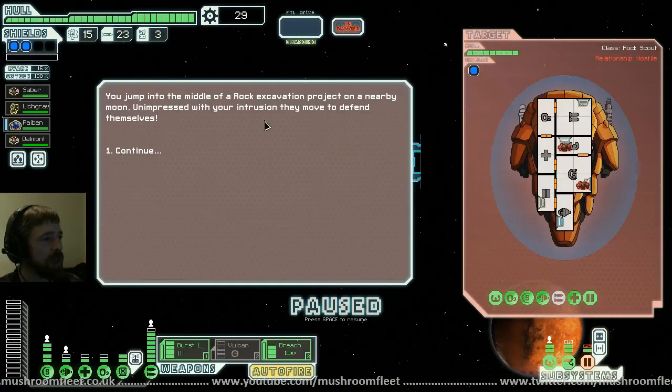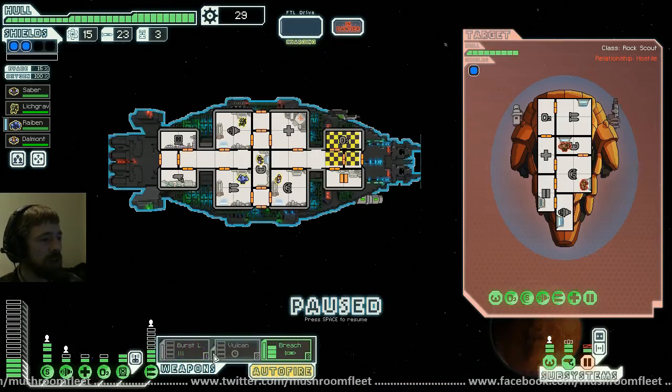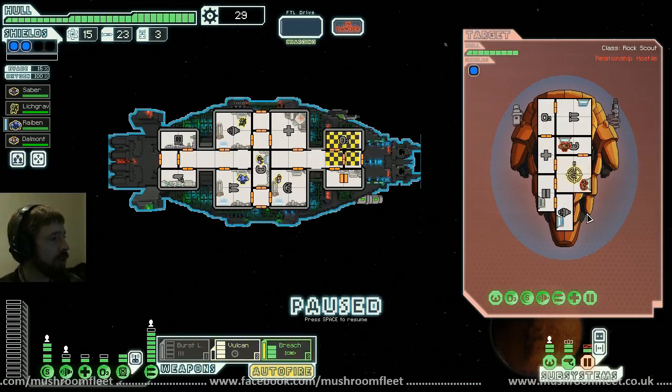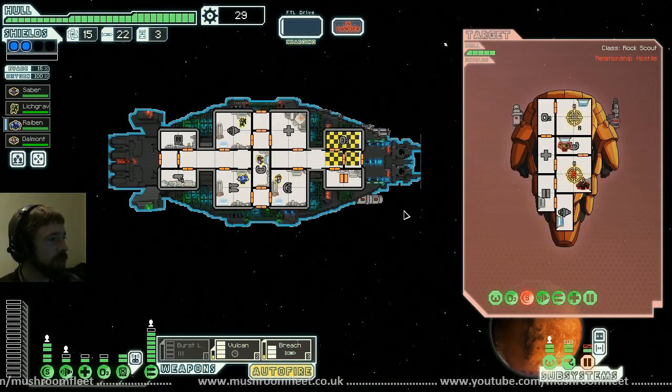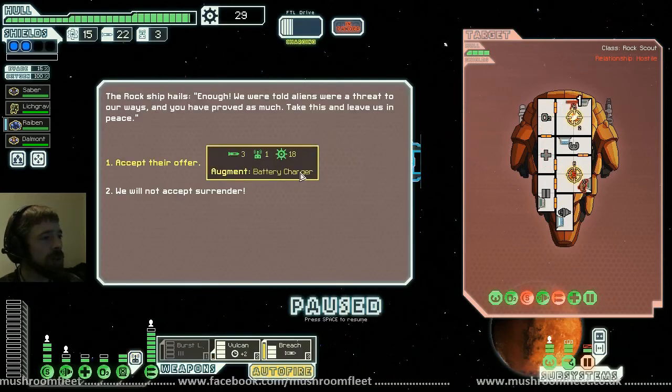You jump into the middle of a rock excavation project on a nearby moon. They're not impressed. I'm going to test out our Vulcan this time — breach on the shield, Vulcan on the main weapons. I want to see what this thing does, I've never used the Vulcan. Oh — they resisted me. Surrender — with a battery charger. I don't think I've actually got a place for it but I'll accept the offer.